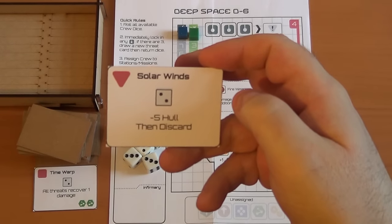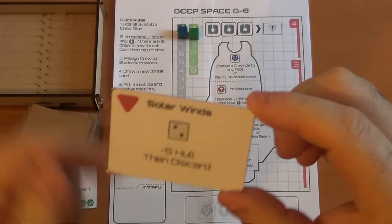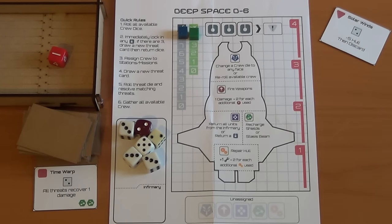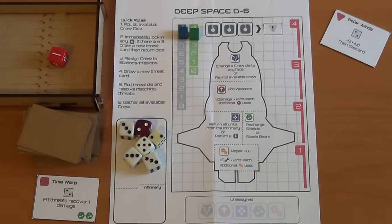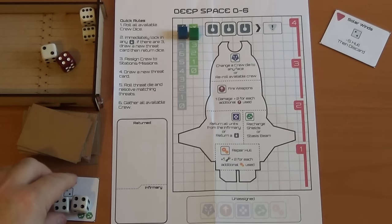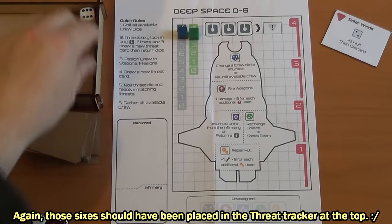Next card is a global effect: if you roll a two, we must discard five hull. There is nothing we can do about it — it just happens. So I'll put that there to remind me. If we rolled a two, all threats would recover one damage and the solar winds would take effect. But it hasn't. So I'll roll this die to remove the time warp — we need two fours, and we've got the two fours. Brilliant — that is now discarded. We have full shields and full health.